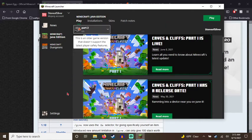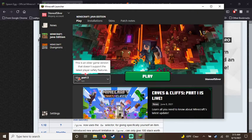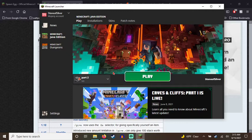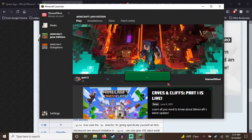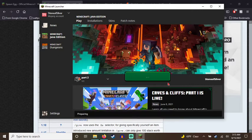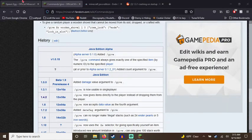Now you want to go to 1.1, which is the first update that — spawn eggs were added. 1.1 is when spawn eggs were added to Minecraft. Fun fact, as you can see here, they were in fact added to Minecraft.